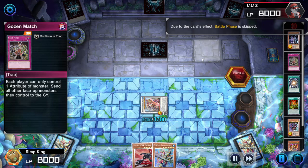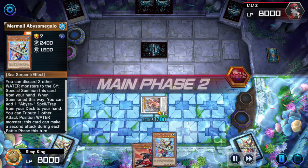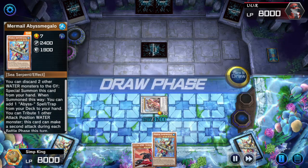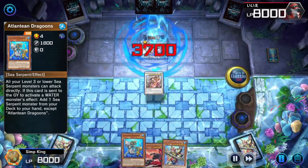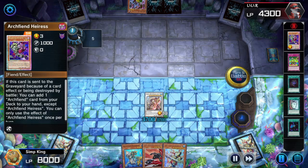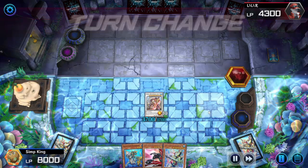Gozenmatch means each player can only control one attribute of monsters. Unfortunately we draw Abyss Megalo — this caused me to cut Abyss Megalo from the deck because he was just being a brick. We'll hold out and hope we draw another Water Monster to discard with the Megalo. Let's get attacking. Opponent is activating and adding Archfiend cards to their hand. I've never seen anyone play an Archfiend deck, so this is definitely spicy.